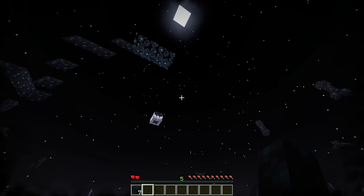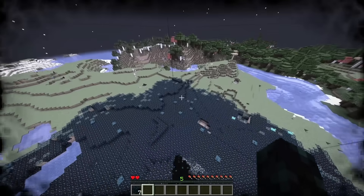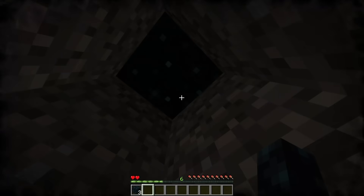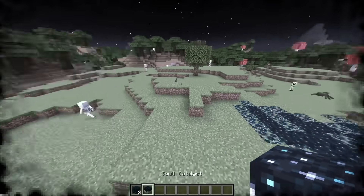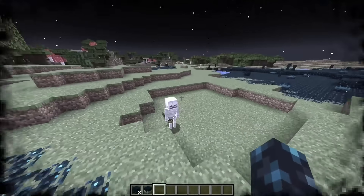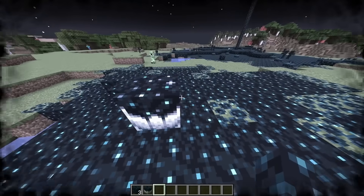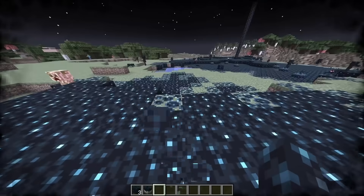Since you cannot suffer fall damage, that leads to pretty cool uses — like getting out of caves by beaming straight to the surface. You can also make pretty cool Skulk elevators with parkour, or hide under the Skulk and rise whenever your prey is close. And one final cool feature: if there are multiple catalysts in your world, you can relocate randomly to another catalyst and just travel around your world that way.